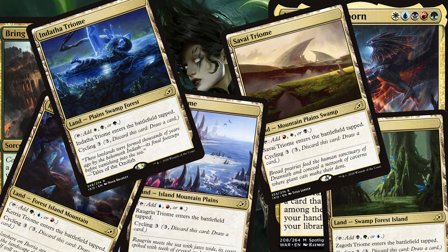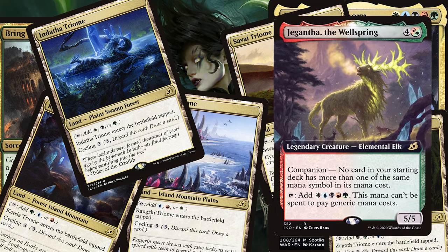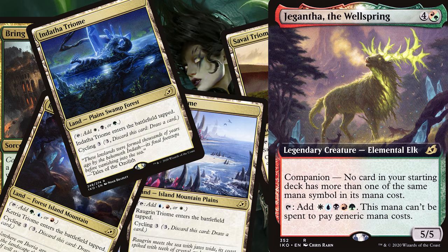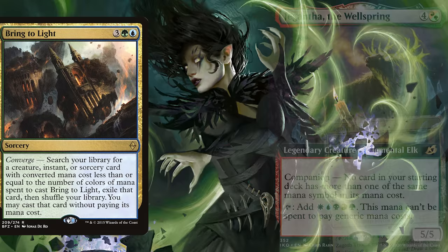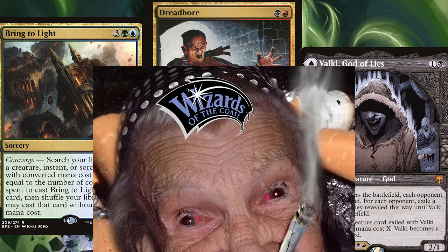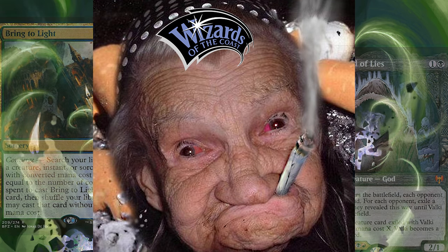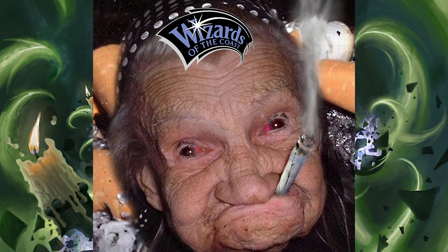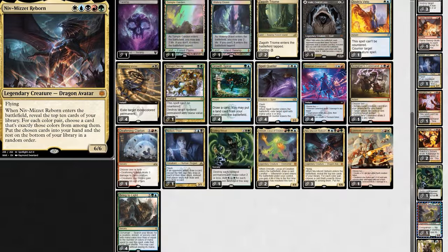And then of course there's the mana base to worry about, and our mana curve. And ideally, we'll want a companion as well. So there's just so much to think about when deck building, and I just love this challenge. But sadly, all these constraints have made Niv decks underpowered, particularly because so many cards in the deck operate at sorcery speed. So for the longest time, I prayed to Wizards of the Coast for two-color instant-speed cards — knowing they would never be stupid enough to print them, because it would make Niv decks way too powerful. Except they were.